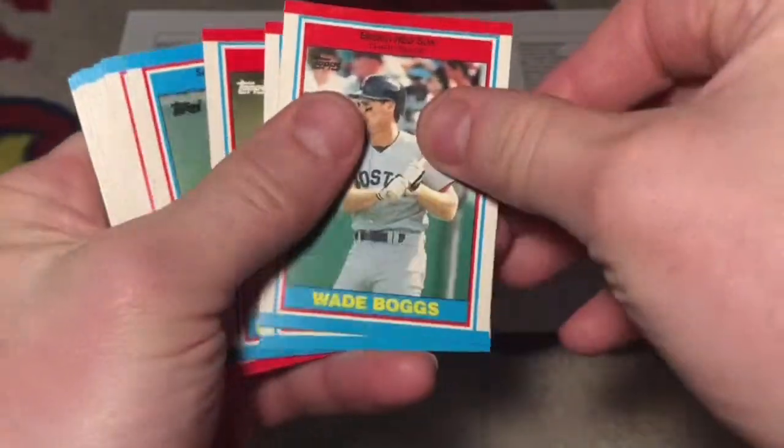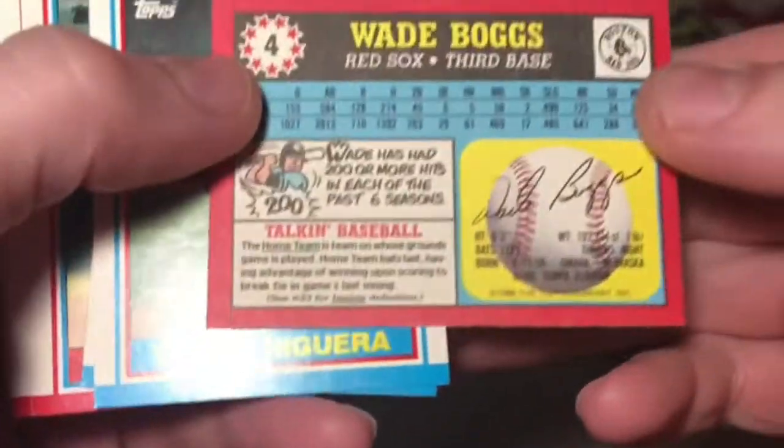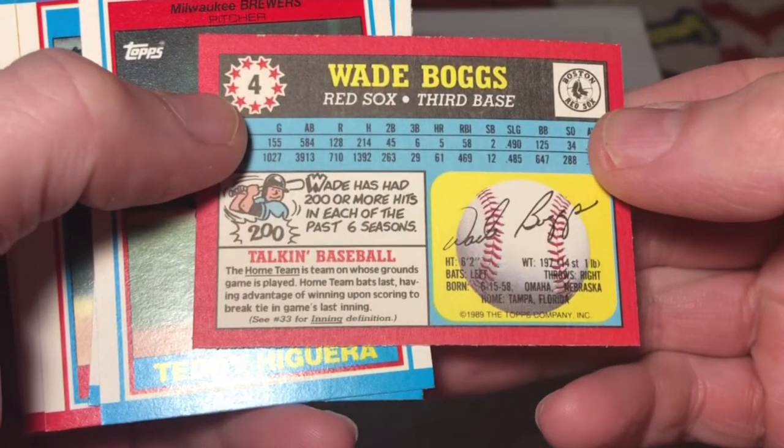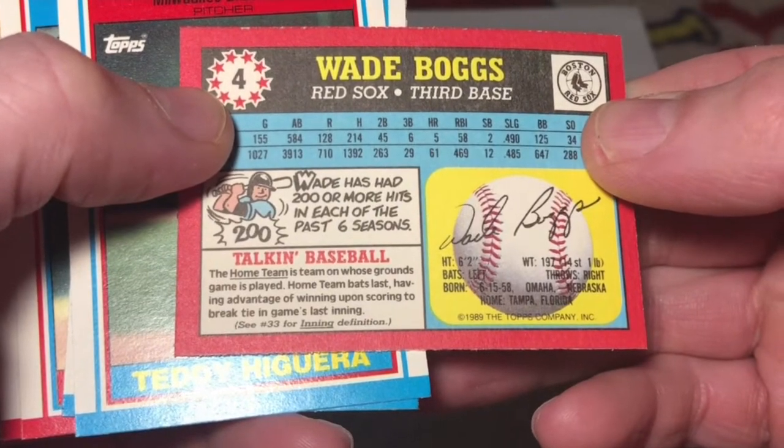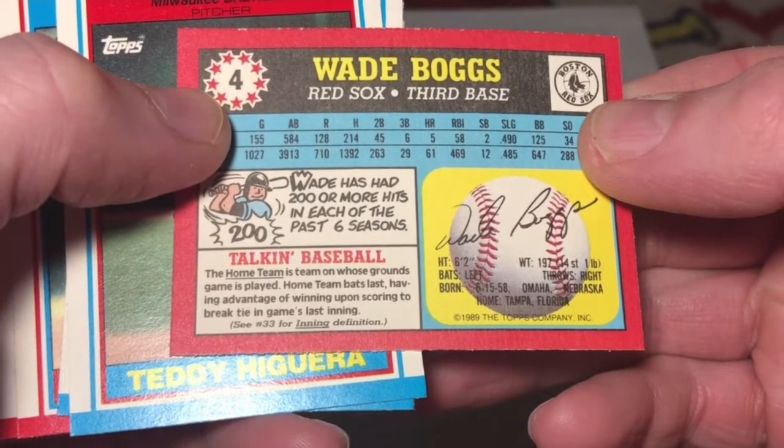Wade Boggs. The home team is the team on whose ground the game is played. Home team bats last, having the advantage of winning upon scoring to break the tie in the game's last inning.